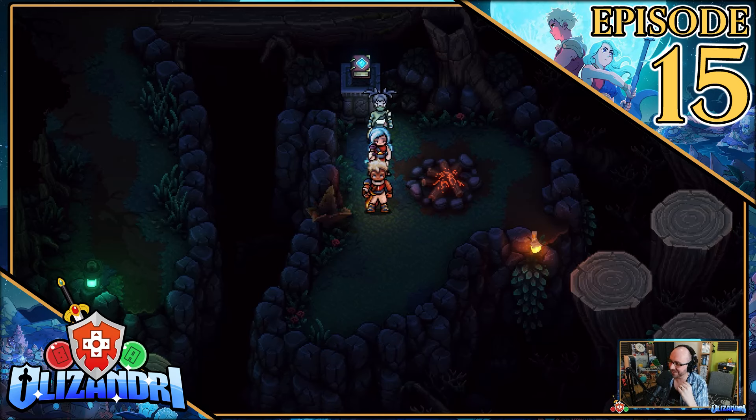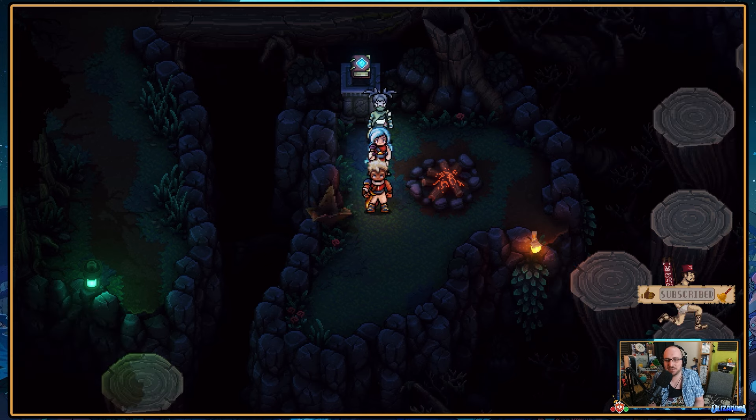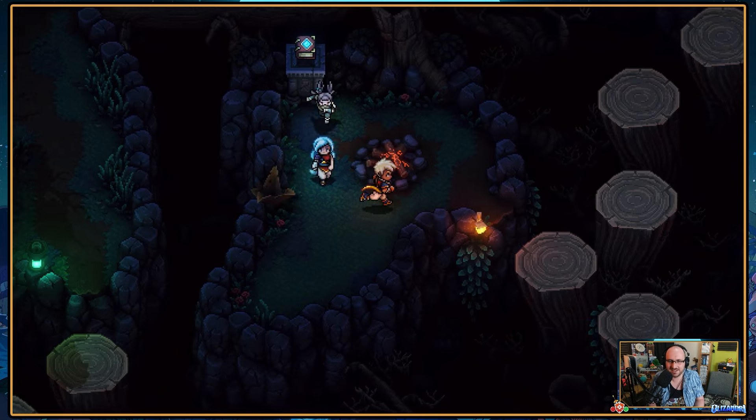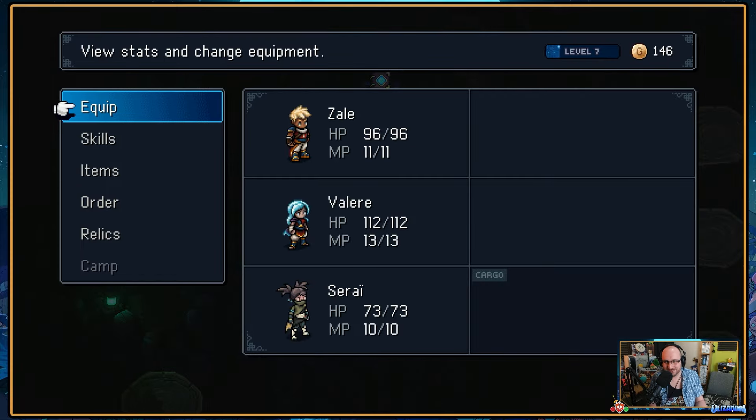Welcome back, guys, to Sea of Stars, where hopefully I do not get assassinated in the background by someone twirling around the kunai like that — no daggers in the back, thank you very please. I've come back to the Cursed Wood because after we finished off in the tavern yesterday, needing to go get a soul stone somewhere in the east, I was like — because it takes quite long to level — I just gotta do a cheeky and go run around and grind and level up so I get near to level 8.